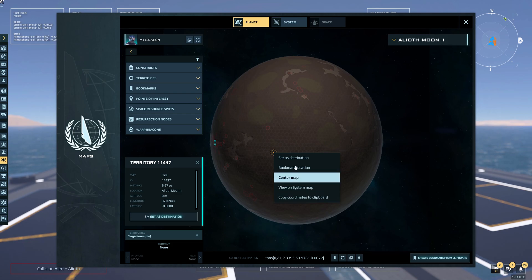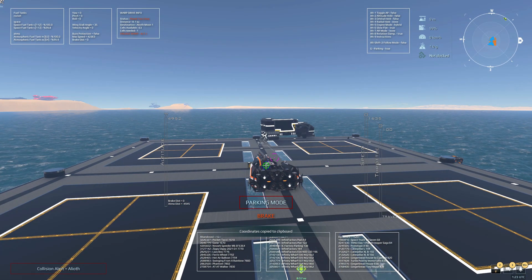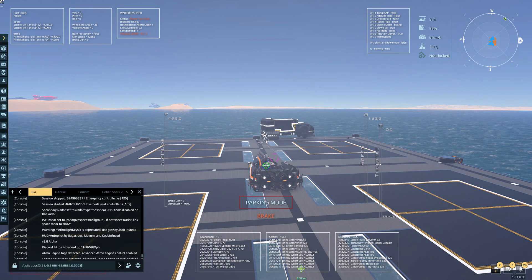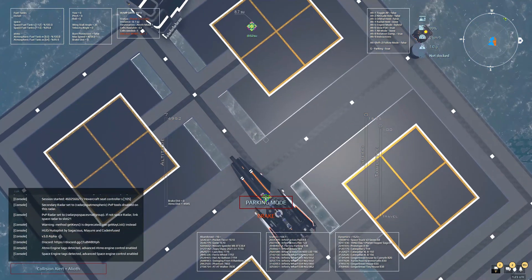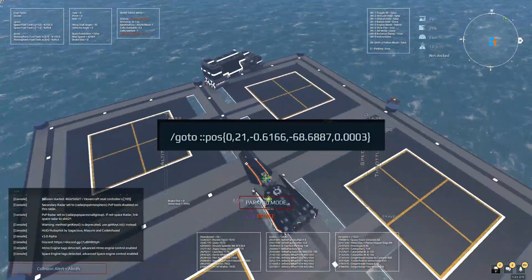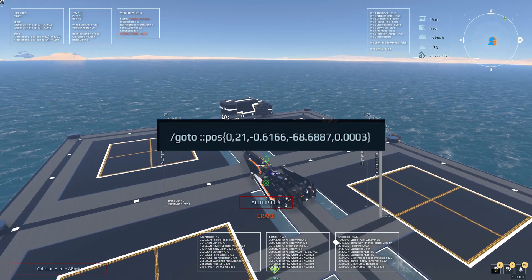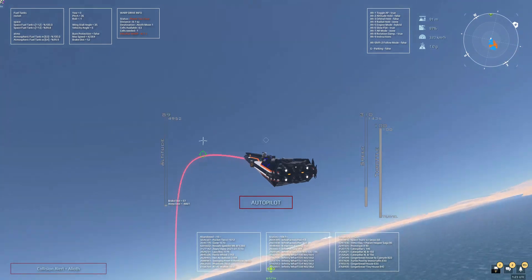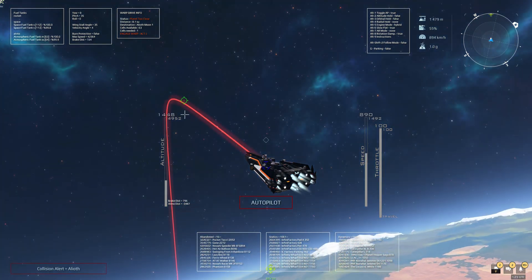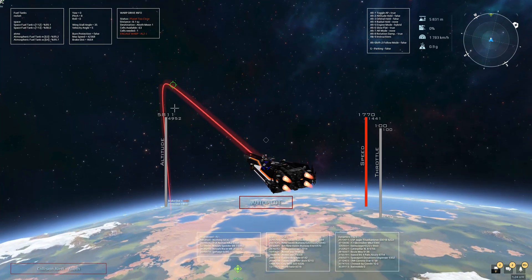Now a little about the autopilot itself. We're grabbing a random point on a moon to demonstrate. At launch, the databank and menu systems won't be ready, so you'll want to keep a text document of positions you want to autopilot to. You just type the "go to" command and paste in the position location — that's it. It doesn't yet have multi-point support like the last version, but that will come in a short update once data and menus are done.